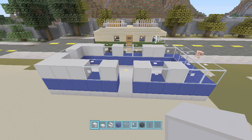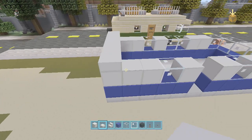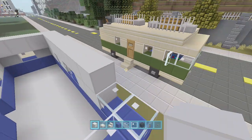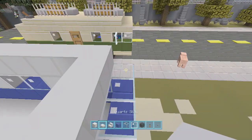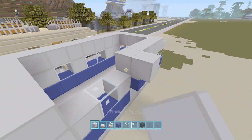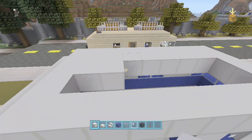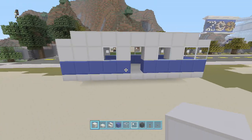On the very back row you're going to lay quartz half slabs, and then quartz blocks all the way down except for the front, which gets a quartz half slab. Then bring those quartz blocks all the way back and fill it all in with quartz blocks. That's the base of it now.